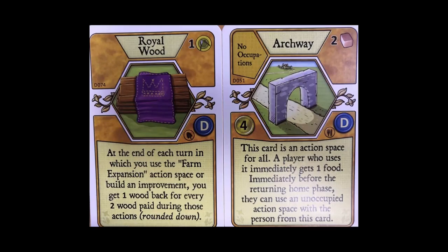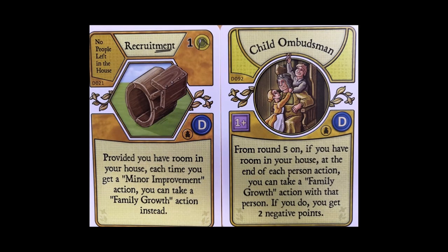We are moving into some uncharted territory — brace yourself. The Royal Wood can potentially give you a stack of wood back; if you built two rooms in one action you get five wood back — amazing. The Archway is a lot of points, but mainly I find it's going to mix up the game because it introduces an action space that's going to be used pretty much every round, really slowing the game down. It's not easy to play since it has to be played before occupations and costs clay. The Child Ombudsman will take all your family growth worries away, though we Agricola players are averse to negative points. Recruitment could give you family growth before round five.